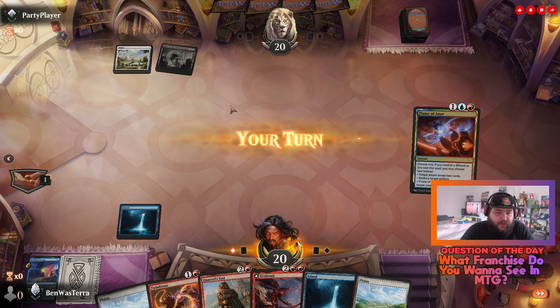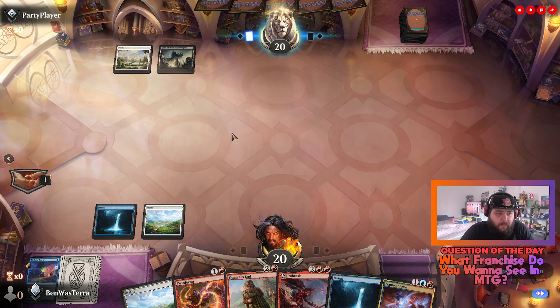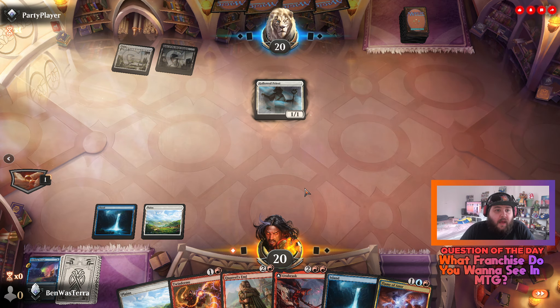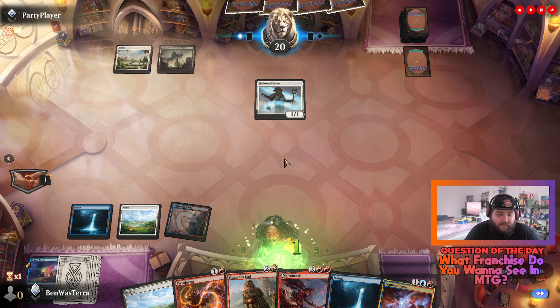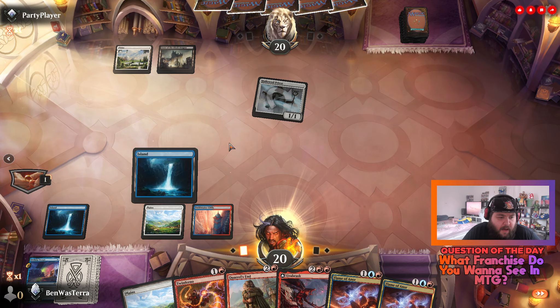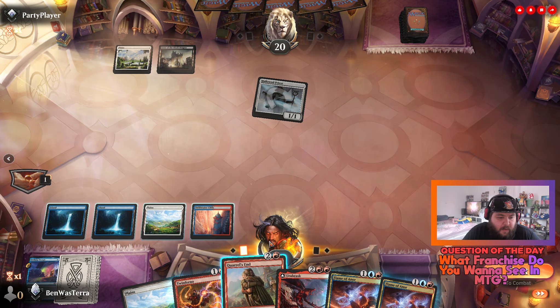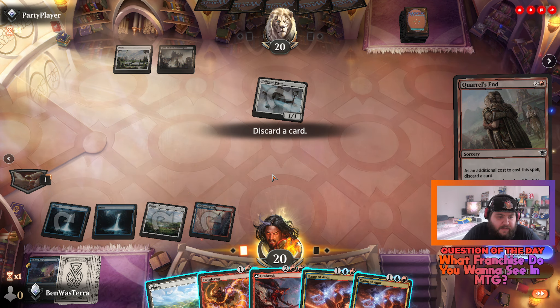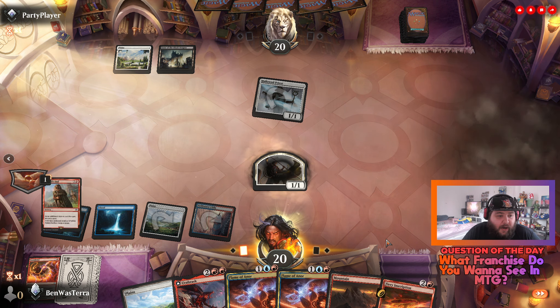I really need to draw a red land. The opponent's playing a black dragon — interesting. A life gain deck. Life gain should be interesting. Throughout more land — I need two to summon that. Let's go ahead and activate Quarrel and drop the Inferno because I don't need it. There we go, red land, beautiful.